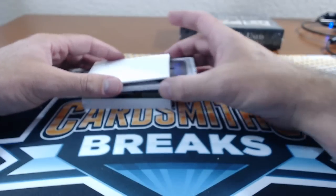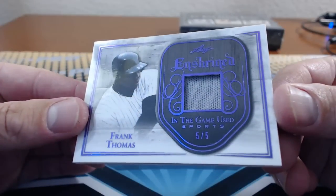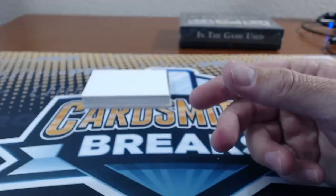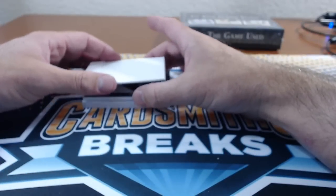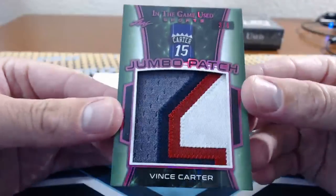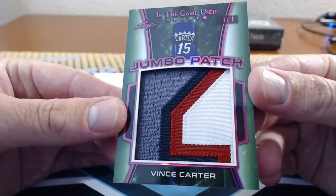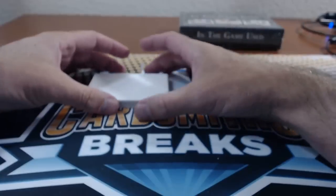Number 52: JB — Frank Thomas, 5 of 5. Rhino is 53 — he had the Ichiro earlier. Vince Carter Jumbo Patch, 3 of 4. Oh, that's cool — Raptors Patch. I love the Jumbo Patches.